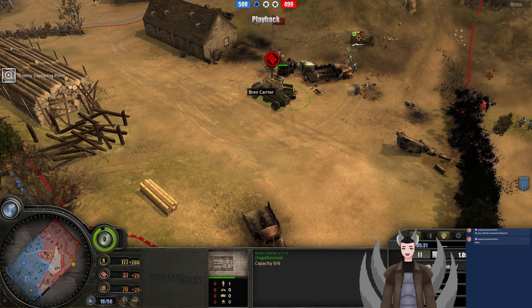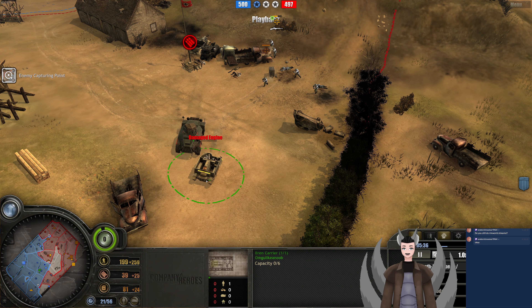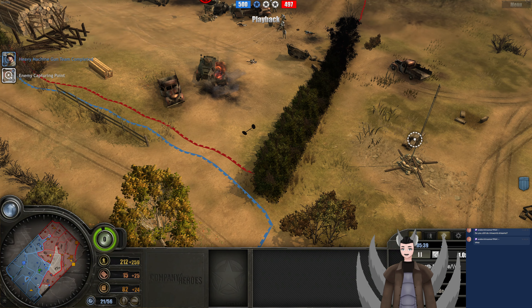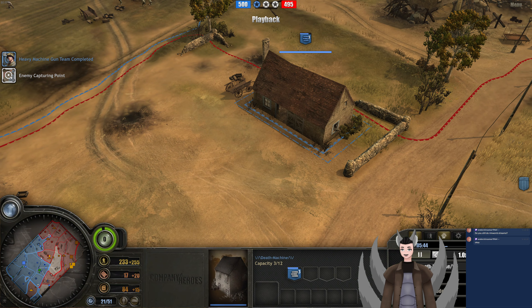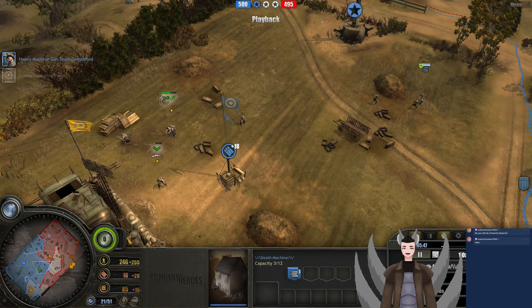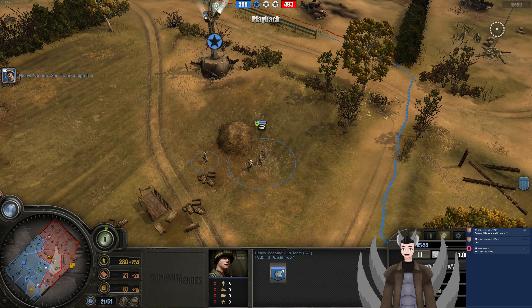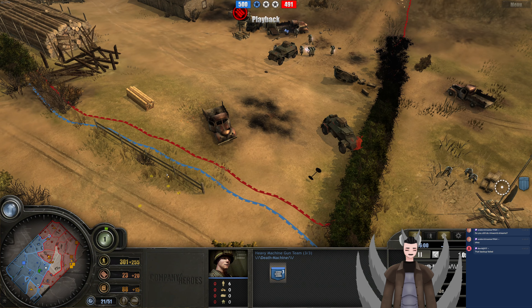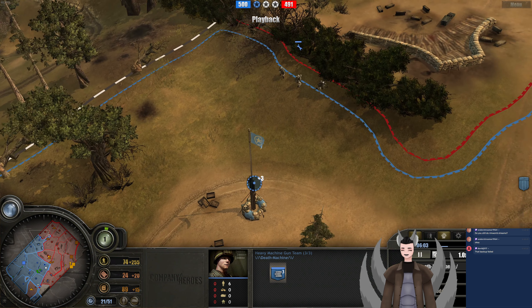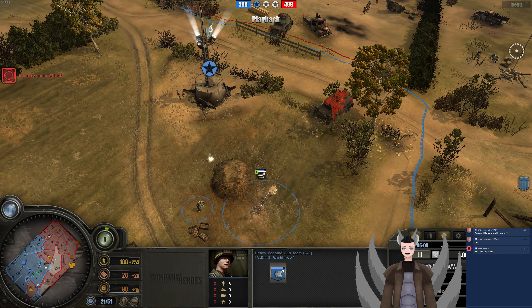The 222 manages to body block the Bren carrier right there, getting some great damage on it. He's going to be gunned down — damaged engine and goes down. A landmine has been deployed out right there. We've got another... not MG42, a 30 cal. So he has three — wait, no snipers, five 30 cals. Holy crap. That backup failed. My apologies. The 30 cals are pulled right there.